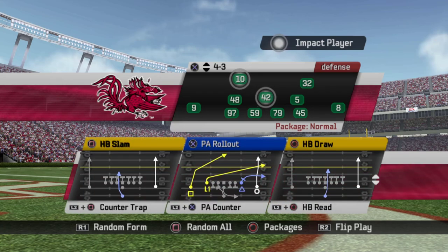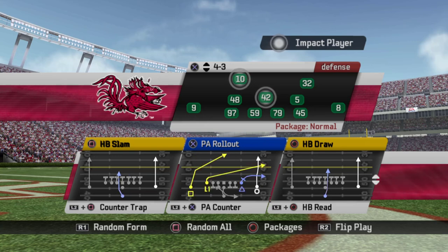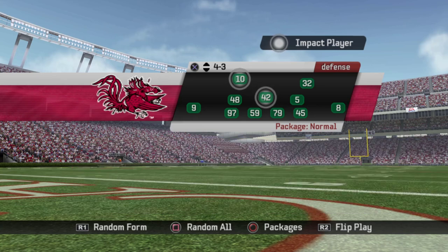Let's go through each play. Halfback slam — that's my favorite under center run concept. It's very simple; you can go inside and out. PA rollout is really good — it lets you get the ball out quickly. The play action motion is very quick and you can flip it, so regardless if you've got a lefty or righty quarterback you should be able to use it just as quickly. It's got some good routes that are spaced out well. Halfback draw — any draw from underneath the center is pretty good in this game. Next up you got counter trap — I'm not the biggest fan; the pulling guard's a little too slow. PA counter is a good complement to counter trap, but it's a very slow developing play.